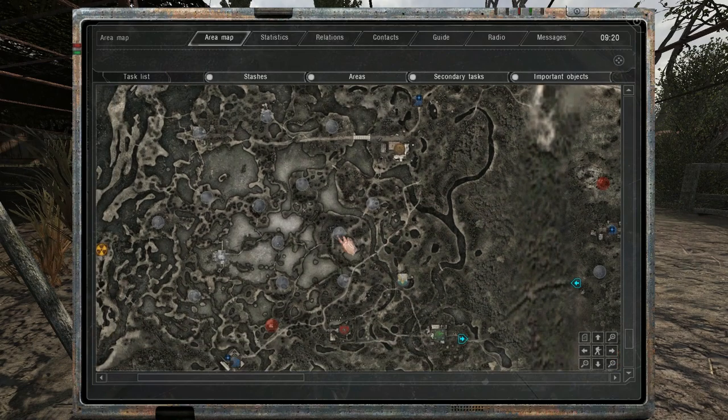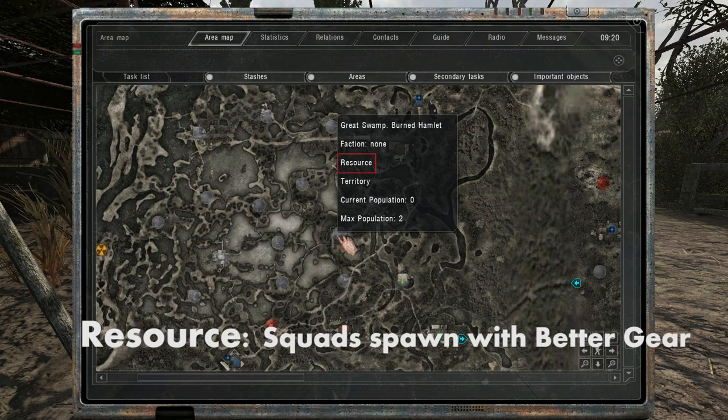The second type of points you should focus on are the resources. The more resources you have, the better the gear of the squads that are spawning in the bases will be.